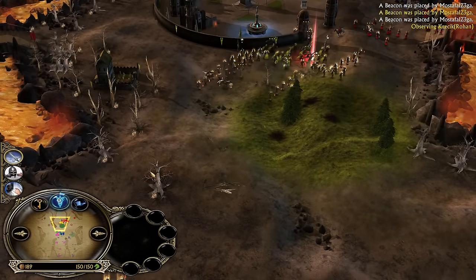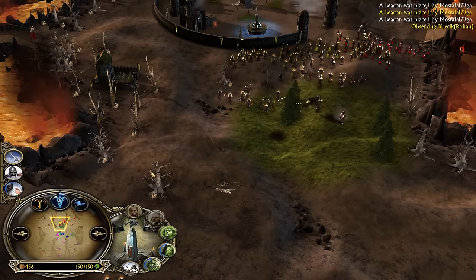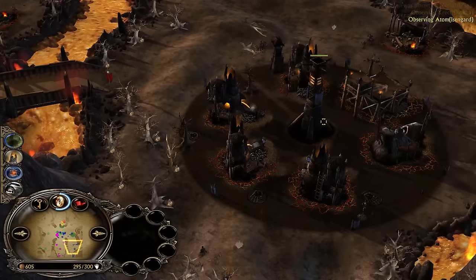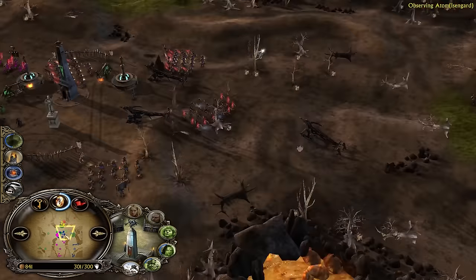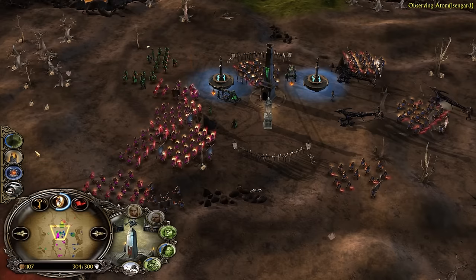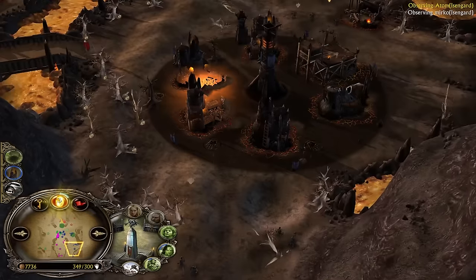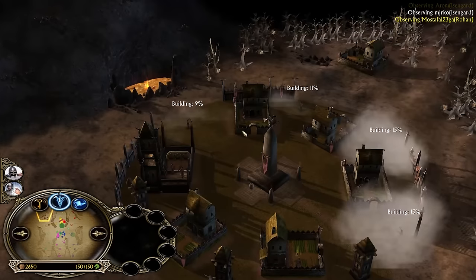Cloud Break is the better choice here — you don't want to go for Ents against this much fire damage. We have Atom, one of the Isengard players — he has Tinder Land, Industry Palantir, and War Chant and still needs around four and a half power points to unlock Freezing Rain. The other Isengard player Mirko needs four power points for Freezing Rain. Mustafa is really behind in power points.